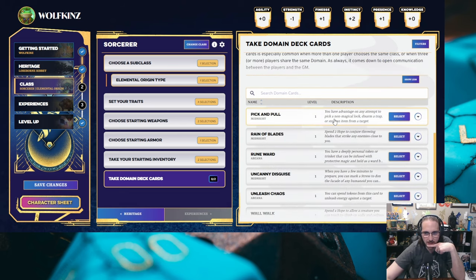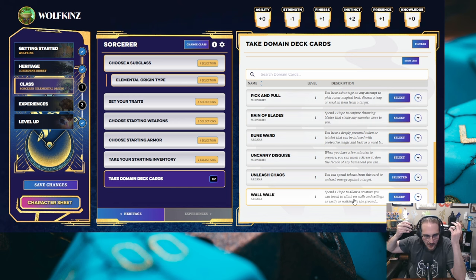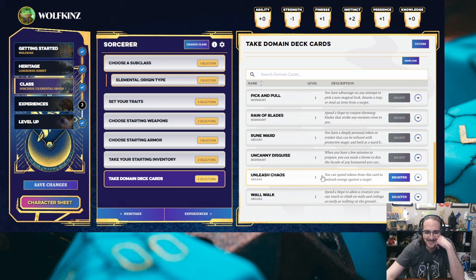You have advantage on any attempt to pick a non-magical lock. You have a deeply personal token that can be infused with protective magic. You spend tokens from this card to unleash energy against a target — I like blowing stuff up. Climb on walls and ceilings as you walk around. How terrifying would it be — just this big humanoid frog on the ceiling, sticking its tongue down at you. I'm going to do wall walk. I'm imagining a weird Venom-type Sorcerer that I just somehow made. That's the basis of our class then — let's go on to Experiences.